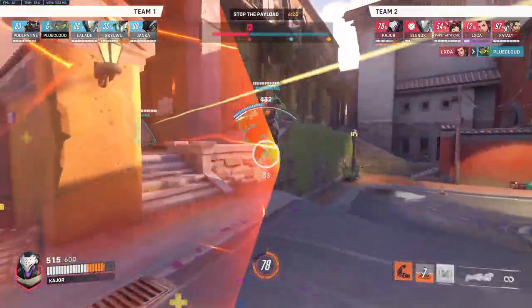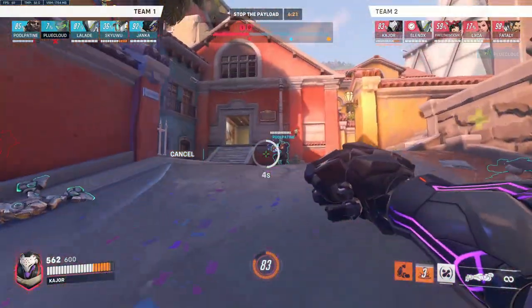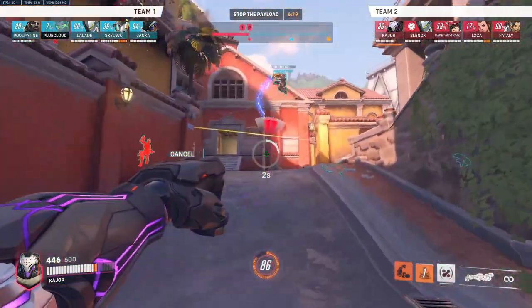Generally speaking, utilise your shield to suck up damage up close and to allow you to sustain Nemesis form, alongside using your projectile slow to aggress onto any enemies.